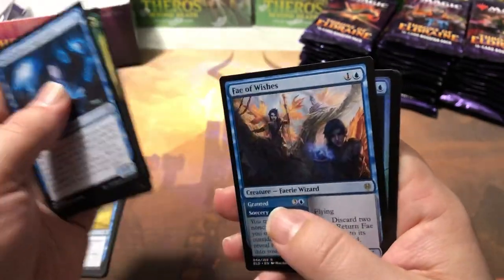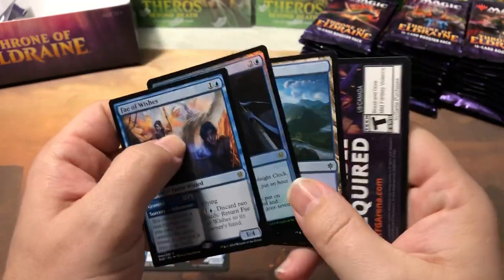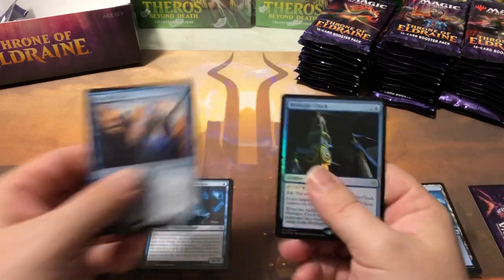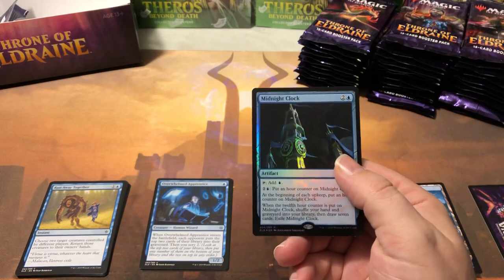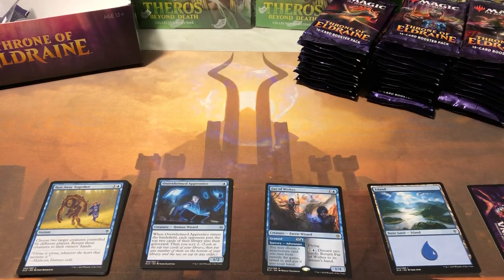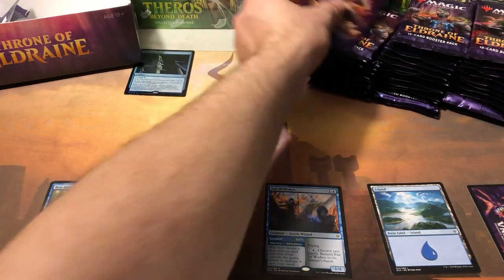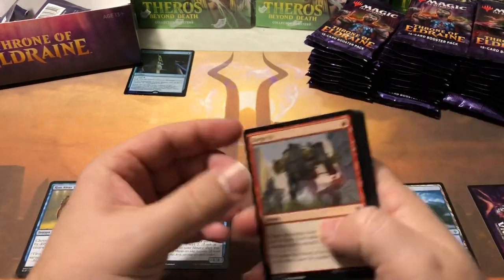First pack and we got a foil rare — Midnight Clock. That's not the foil rare we were hoping for. Fae of Wishes has gone down; it's only a dollar. I'm gonna guess the foil Midnight Clock is about 40 cents... wait, the non-foil is 47 cents, so it's probably more. It's 99 cents — almost a dollar. Big money, not really, just kidding.